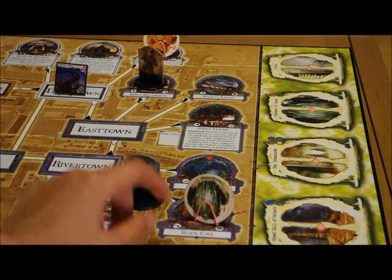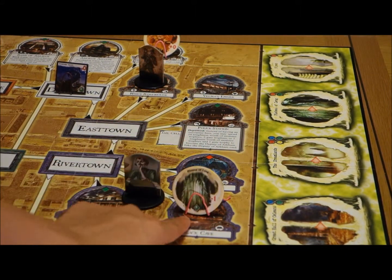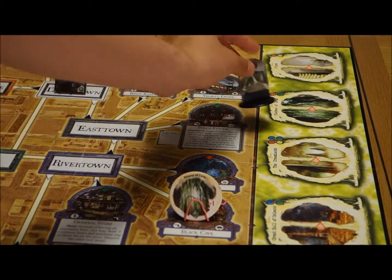Second player, Gloria — she's on a portal, so she'll get drawn through this gate into the Plateau of Lung, which is over here. For Michael, we're at the Historical Society.